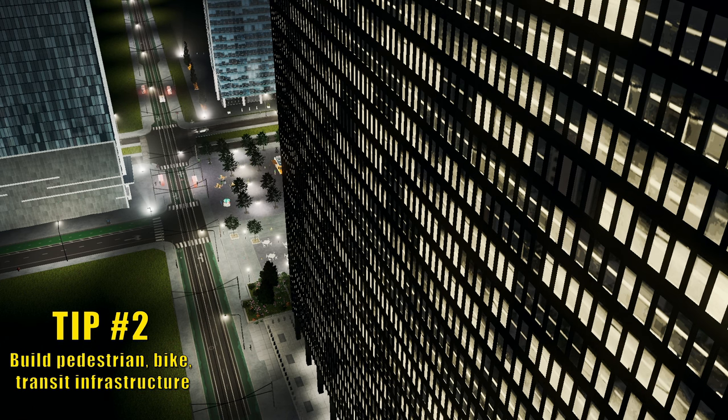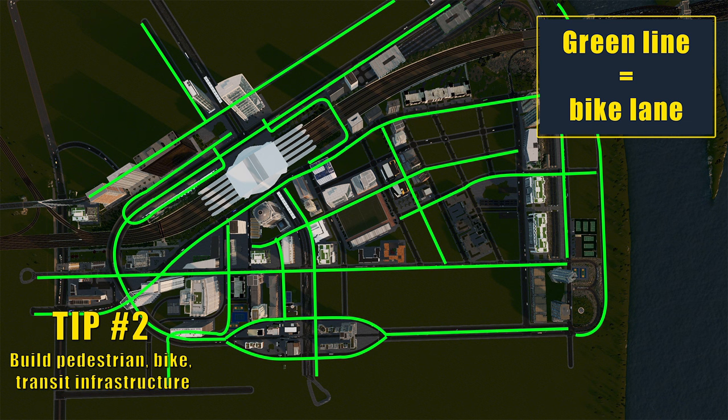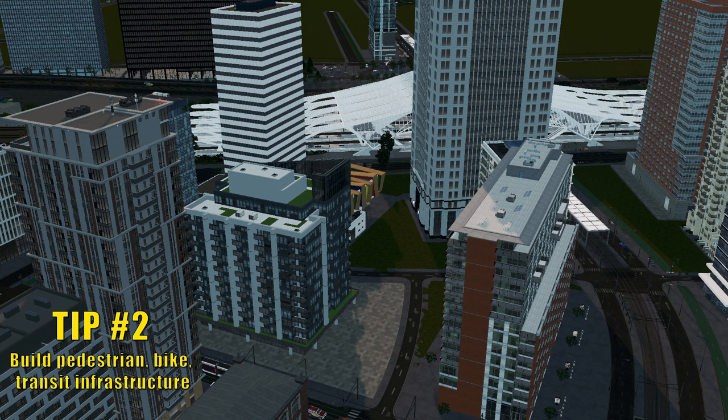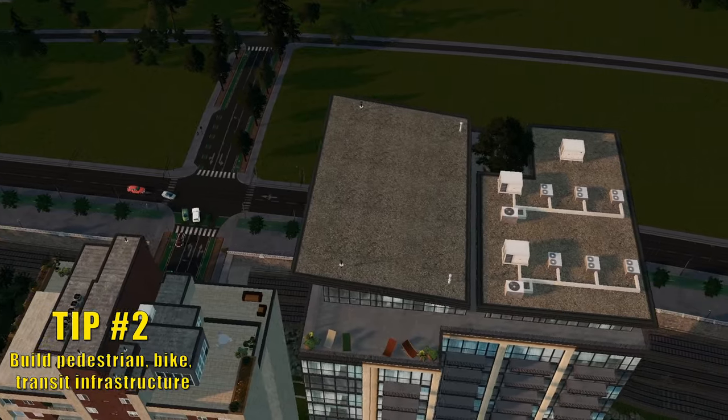As a general rule, your sims should not have to walk or bike more than two blocks to get to a bike lane. Bike lanes need to be an integral part of your planning, not an afterthought. I also like to turn on the encourage biking policy as well. When it comes to pedestrian infrastructure, it's pretty straightforward since pretty much all non-highway roads have a sidewalk. But you still need to make walking more attractive.